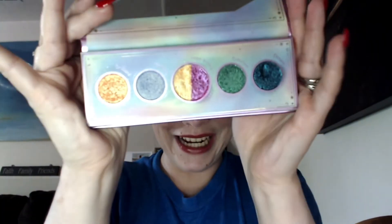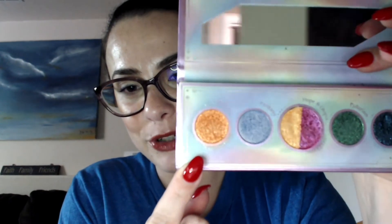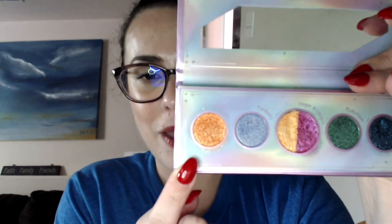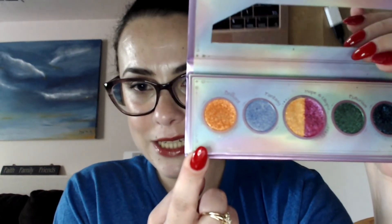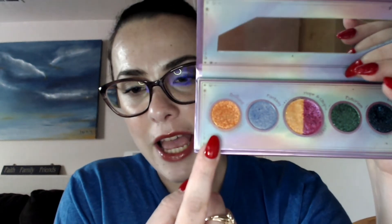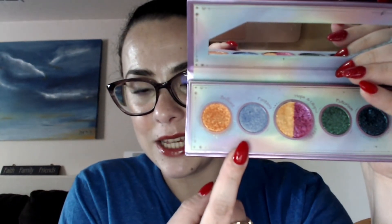I thought this was going to be a lot easier because the pans are really small, but no. The first shade is Brilliant — it's kind of like an orange shimmery shade. I've used this twice and I really like it as the main product, putting something light or dark brown in the crease and just letting this shine. Then Fantasy — it's like a blue with a yellow shift — I've used that twice as well.